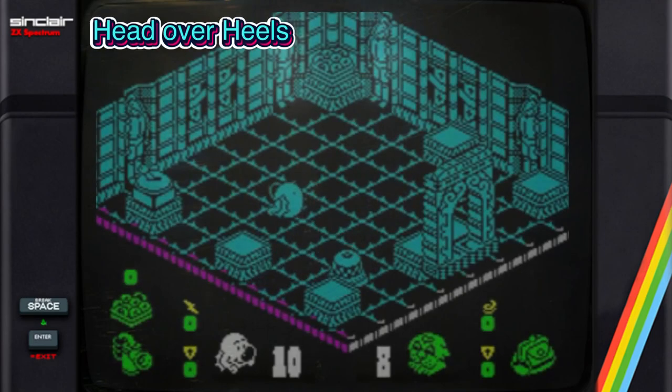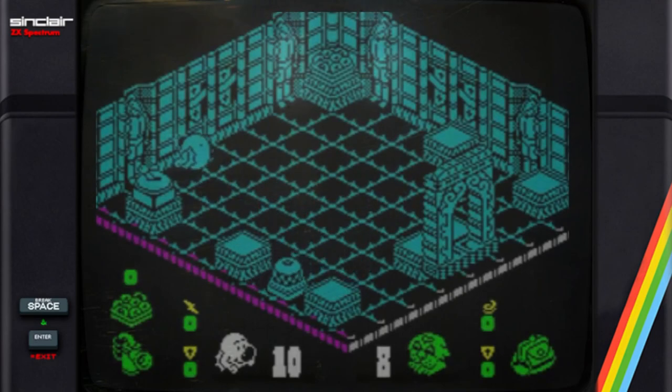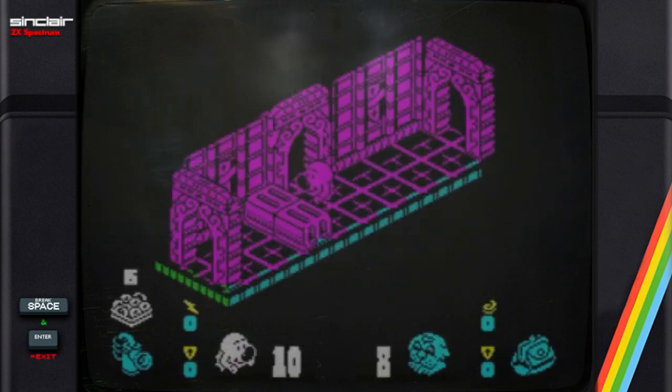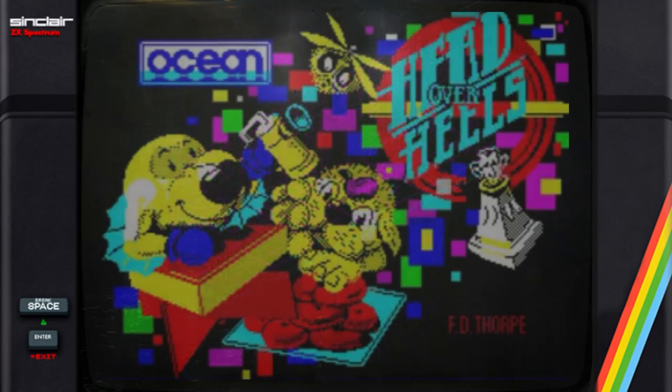Computer games, video games changed forever when Head Over Heels came out. This is a game that demanded a sequel but it never came. If there's any preconception about this game being purely for kids, these are quickly discarded the moment you start playing. Computer games exist to entertain, and Head Over Heels is proof of that. The moment the game hands control to Head or Heels, an isometric discovery begins — an experience that will live with you forever. But how did the Amstrad get on?